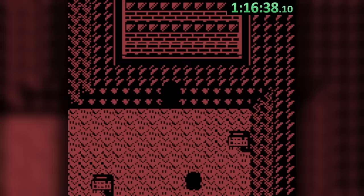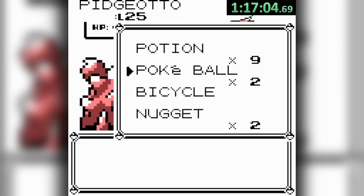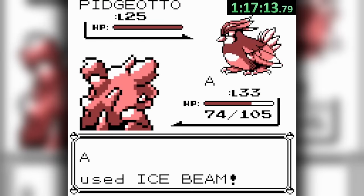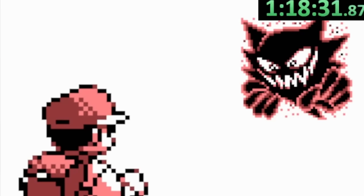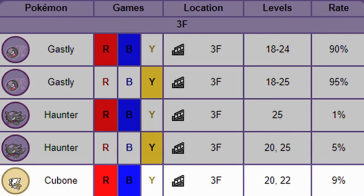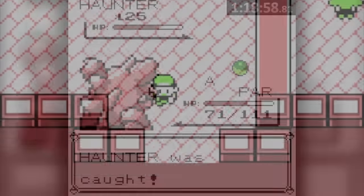We head inside the tower for real now, where we have our final roadblock: the rival battle. As planned, we use our last X-Accuracy, Ice Beam Pidgeotto, Rock Slide Gyarados, and then clear the final three with the rest of the Horn Drills. With this, we make our way up to the terrifying third floor and run into our first ghost — a Gastly or a Haunter. Ironically, this was lower odds than the Cubone, with Haunter at only 1%. But we will take it, catching our first ghost of the challenge and getting out of this tower.